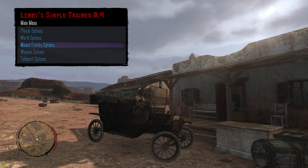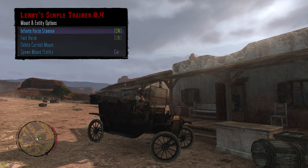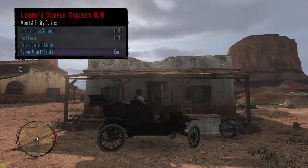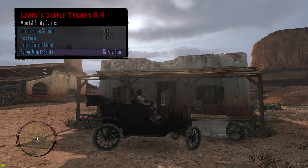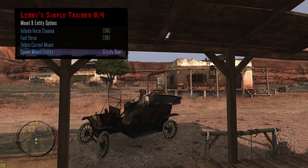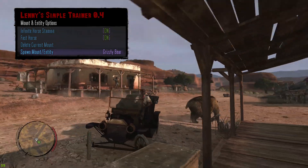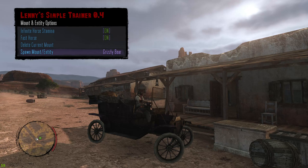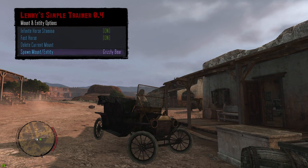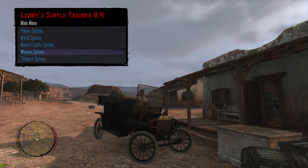Next one is Mount and Entity Options. Select that and you'll have the option to give your horse infinite horse stamina, fast horse, delete current mount, and spawn mount entity. Right now I have John sitting inside a car, but you can change it to whatever you want — I can spawn a bear right there, as you can see. So you can spawn anything you want.